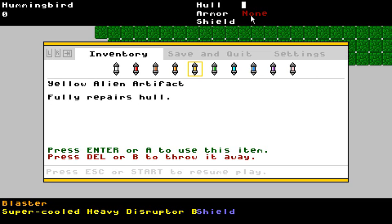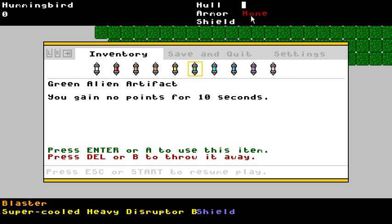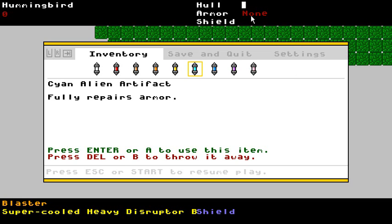Fully repair the hull — that is implemented, but my hull is not damaged so it won't do anything. Gaining no points for ten seconds: in my last video I talked about how enemy bullets that go off screen give you a couple points and when you kill enemies you get points, but this prevents you from getting any points. That's going to be a minor thing. If people actually got competitive about this — and for a seven-day roguelike I'm not expecting people will, but let's pretend — then getting a high score might be important, and that would be an inconvenient potion.